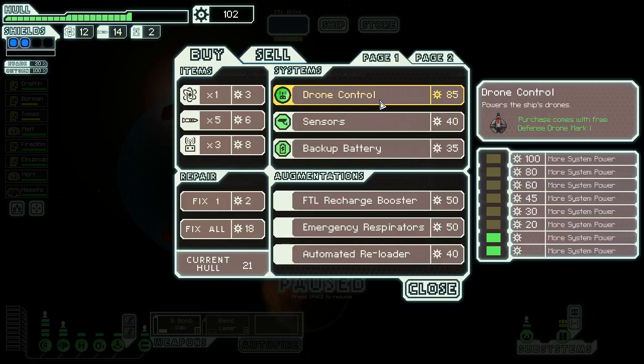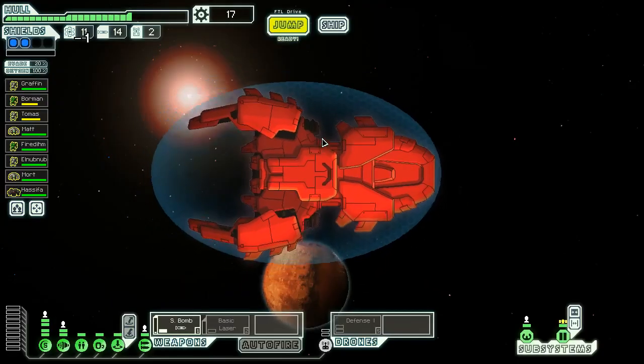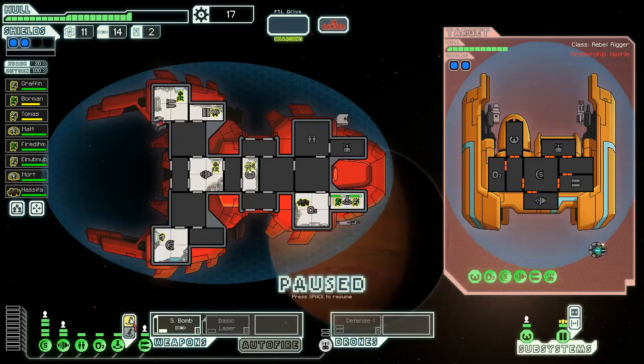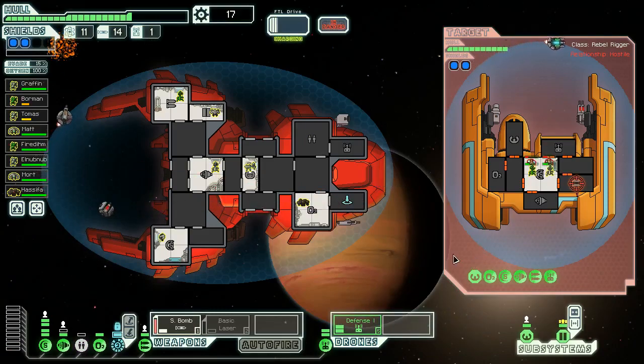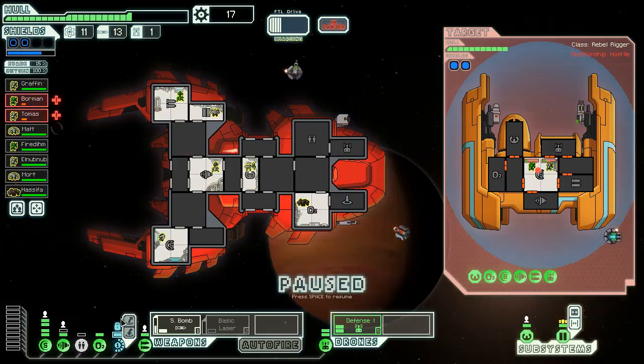Automated reloader is kind of good, drone control is really good and would give us missile defense. I think I am going to buy it — I recognize I'm spreading myself very thin right now. But we won't buy any other systems for a while. This gives me something to use drone parts with — not that I have a surplus right now. I'll have to depower some stuff to make it happen. We'll go on their shields room right away. We may have to fight more enemies than I'm used to in here.